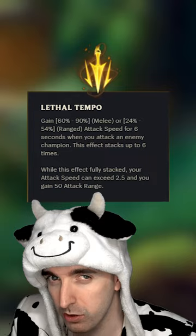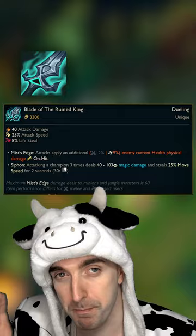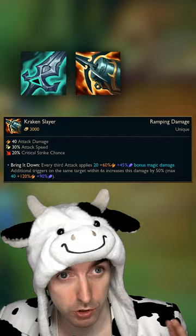Here are the items you build. Blade of the Ruined King without a doubt is the best first item on Master Yi — if you can afford it, you buy it. Kraken Slayer also works as an alternative to Blade of the Ruined King, but only if you can buy the Noonquiver on your first back.